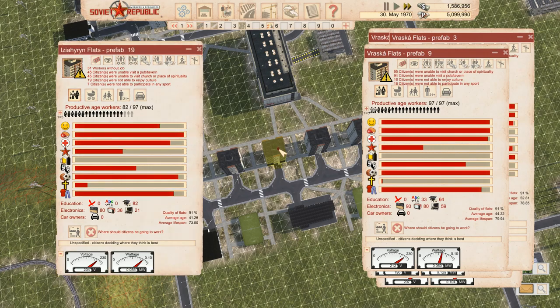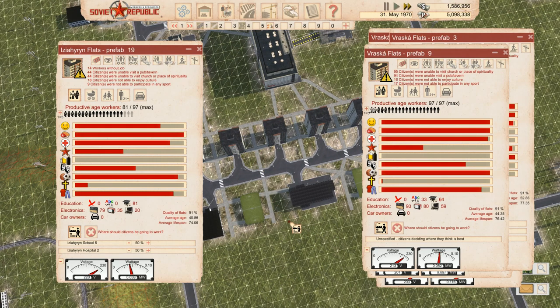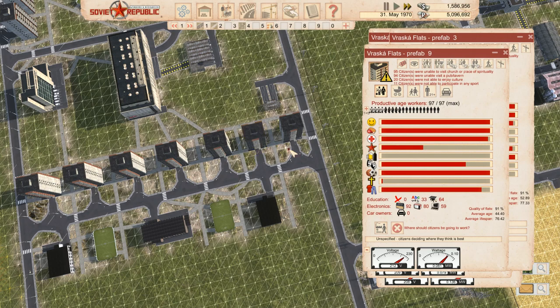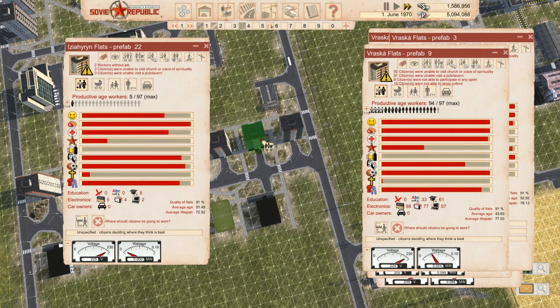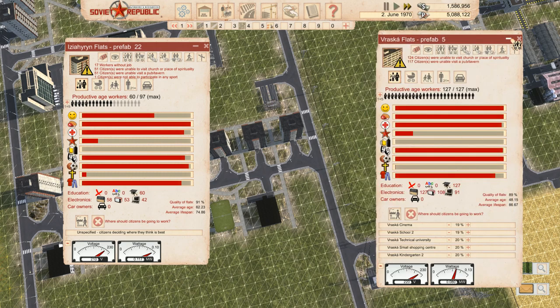Now we can tell these to go there, and the hospital - 50/50 sounds about right. We just need normal people now - it doesn't matter who we get because they're all just going to go to wherever they're needed. So let's start moving some into here. We don't have much of a choice on that one. Yeah, they'll go where they need to - it's fine.